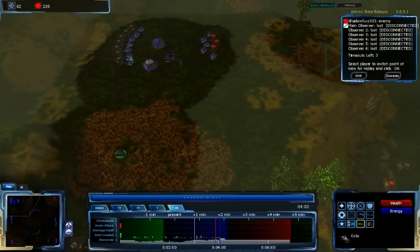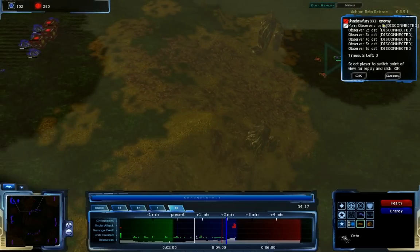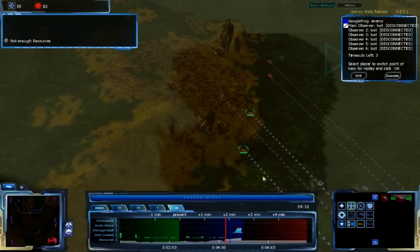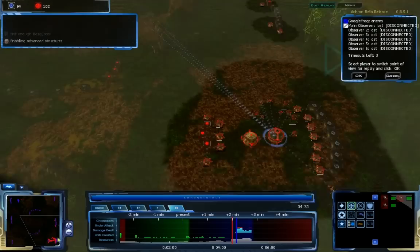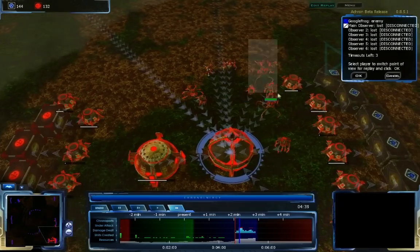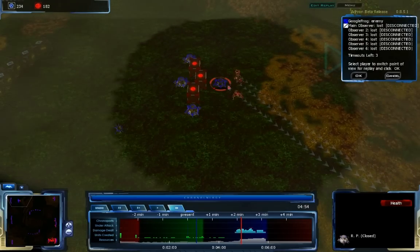He's got his main all saturated, his natural starting to get filled up, he has his northeast expansion. But my Octos are coming in — two coming in to take care of his Octo going for the resource processor, and three more Octos coming into his main base to harass everything. I've got advanced structures considerably later than he did because I was focusing on the rush, while also getting Octopods and Frost for defense.